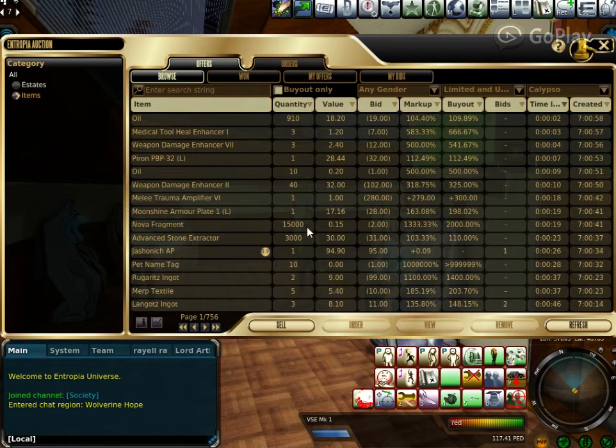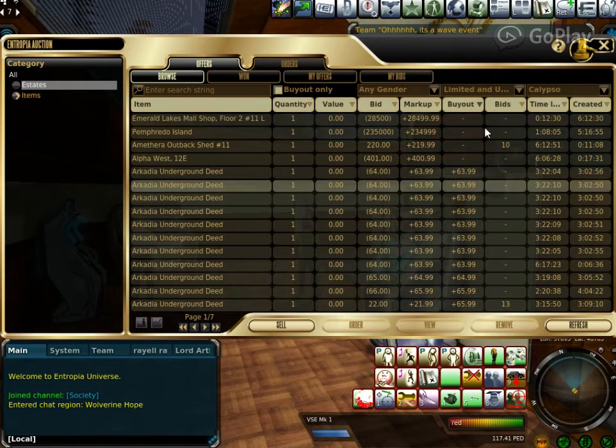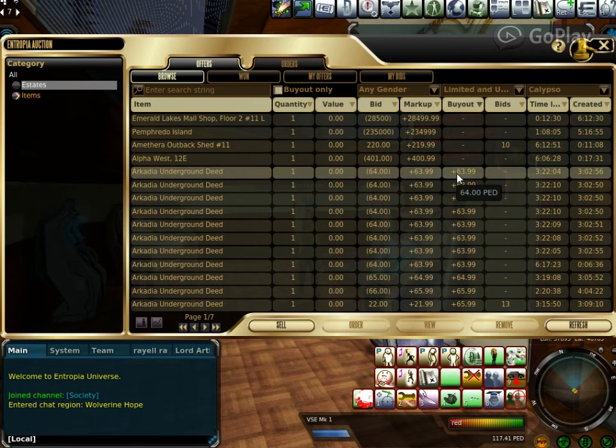What you're going to do is go to the auctioneer — wherever you want — go to estates, and click on 'lowest buyout.' This one is 63.99, which rounds out to 64 PED. Pay 64 PED and that land deed is yours, done and dusted. It will give you a revenue of one to three PED every single day, depending on how Arcadia's revenue is doing.